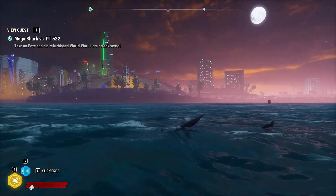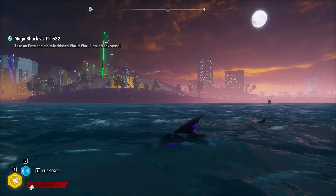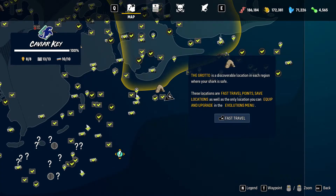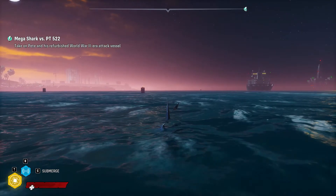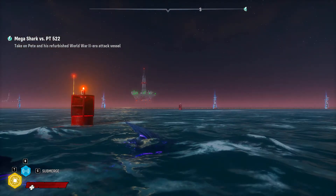We get to fight him now. I kinda want to save that until next episode. Mega Shark vs PT-500: take on Pete and his refurbished World War II era attack vessel. What I'm gonna do is go ahead and save that for the next episode. We're going to save the Scaly Pete boss for the next episode — we'll just have that boss fight.